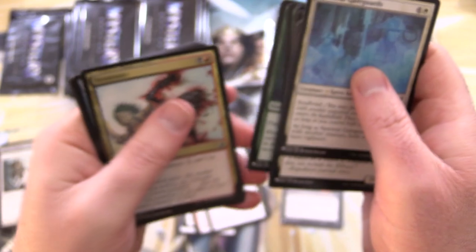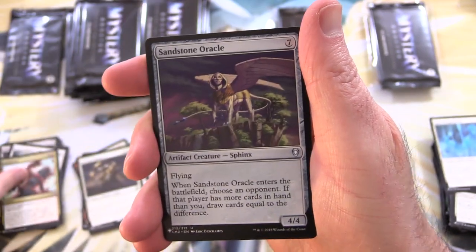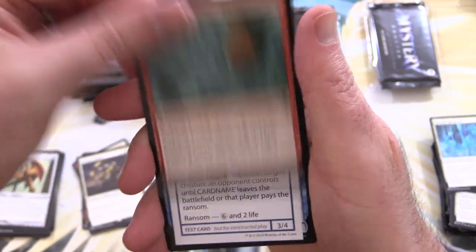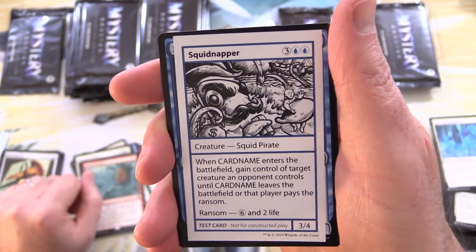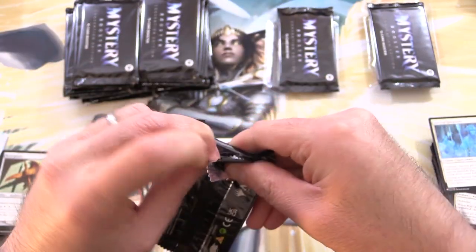Let's see what we can get out of this next one — mainly just trying to get towards the end of the pack to speed things up. We have Terminate, Sandstone Oracle, Bone Splitter, and Wheel of Fate for the rare, along with Squidnapper — a Squid Pirate. That one's a bit more detailed, so probably an artist at WotC did that one.